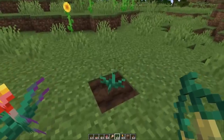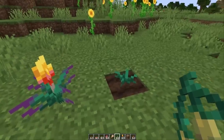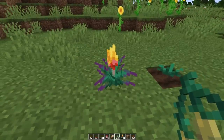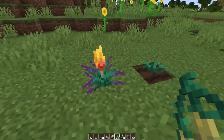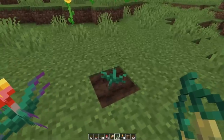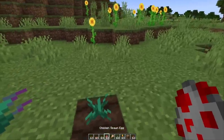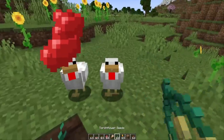Torchflowers and torchflower seeds were brought in line with other seeds and flowers. The torchflower is now an actual flower — you can use it to make a honey farm, for example, so bees can pollinate it. Bees can also pollinate the torchflower seeds to make them grow faster, and you can even use torchflower seeds to breed chickens.